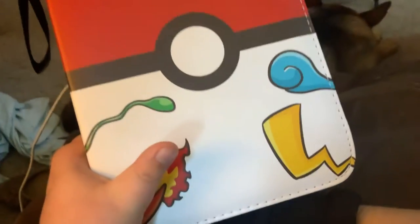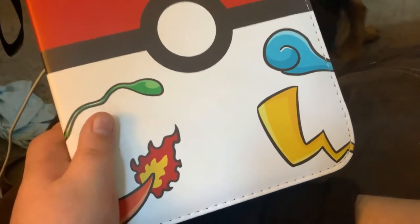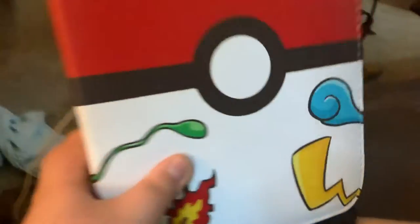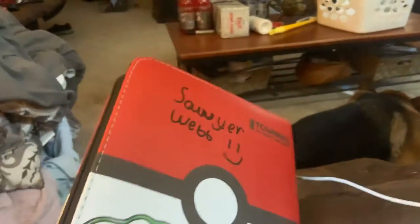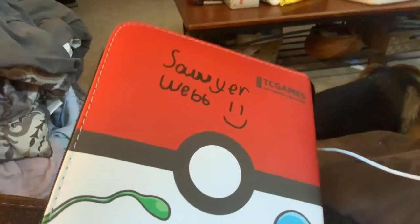It's got Charmander, Pikachu, Squirtle, and I think — I don't know what tail that is, but it's some type. And then if you turn around, it's the same, but I got my name on it, as you can see.